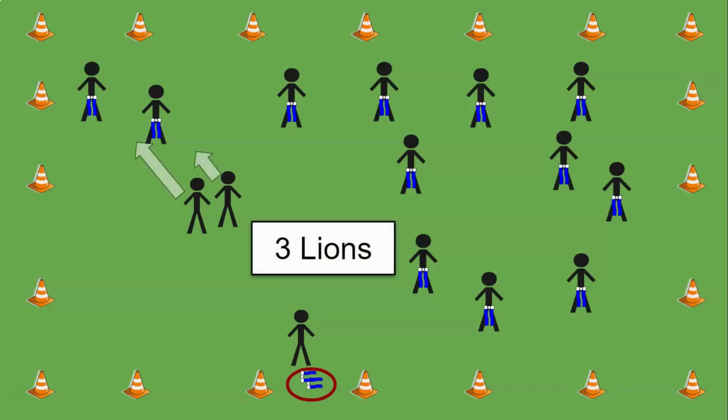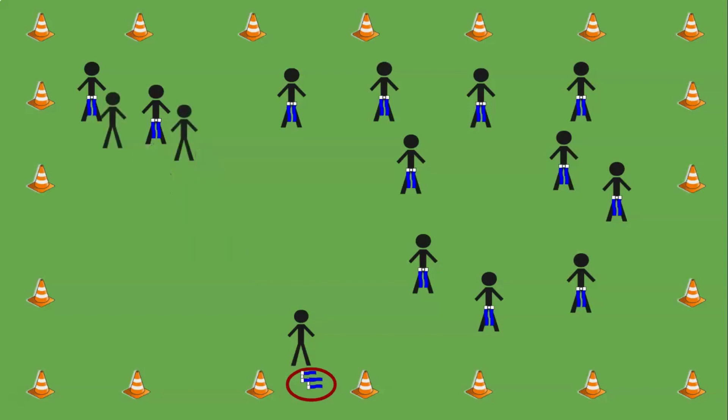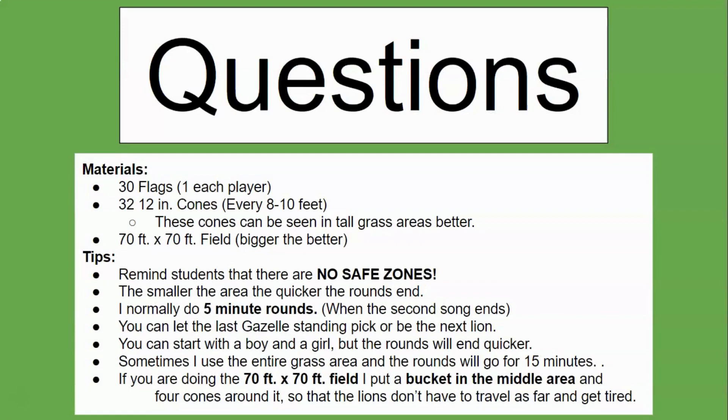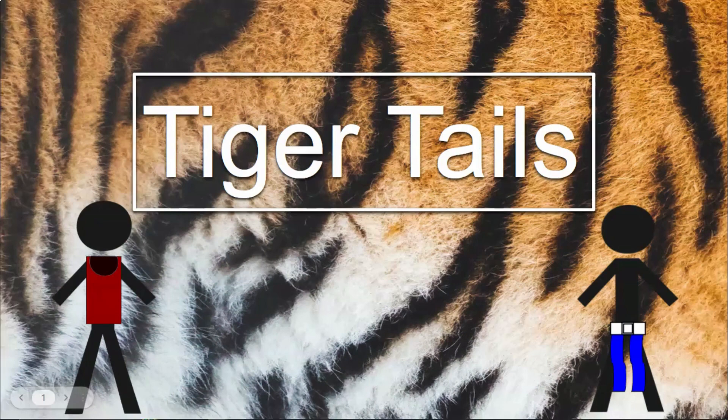With three lions, you want to use teamwork — go in the same area together to get flags more easily. The game ends when time runs out or there are no more gazelles left, then we'll start a new round. If you have any questions about how to play, feel free to let me know.